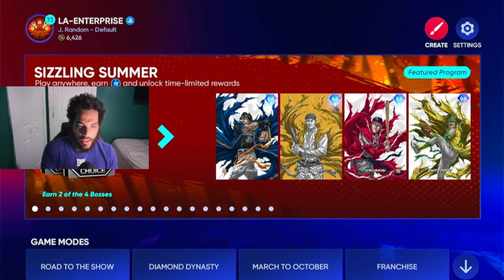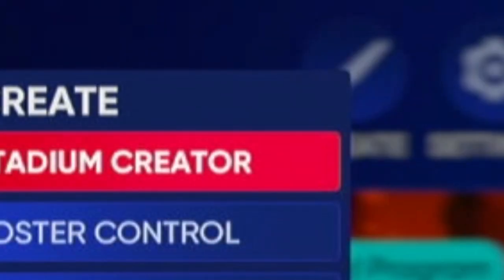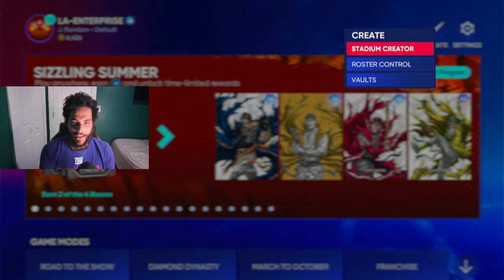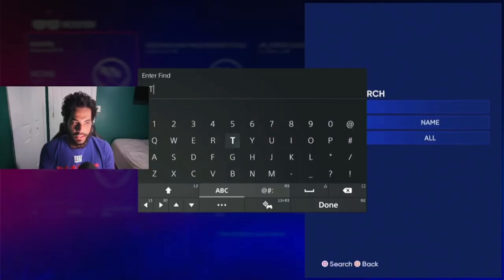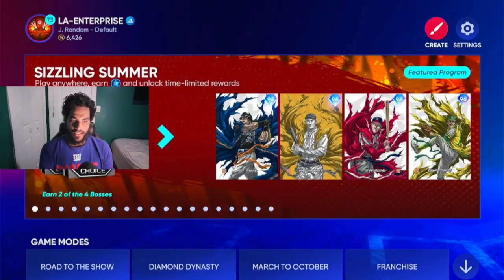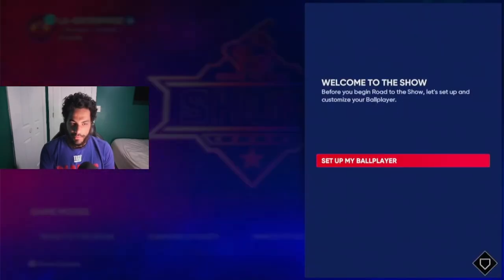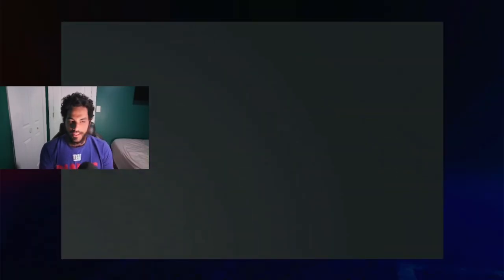The first thing you're going to want to do is look up a custom roster to make this a lot easier. You don't want to grind against the computer when they're sweating, filing off pitches. Go to Create and Vault Rosters, search Road to the Show — this is exactly how you do it. We're going to look up Phillies, search, and download one. Then start a new Road to the Show, set up your ball player, go to Load Save Rosters, and select the Road to the Show Phillies grind roster.